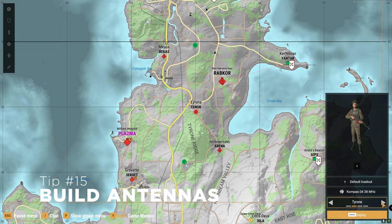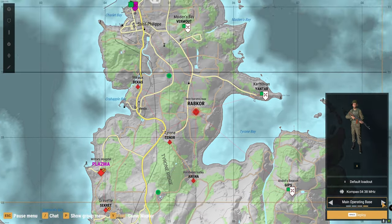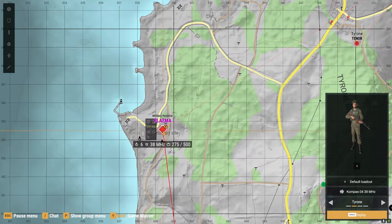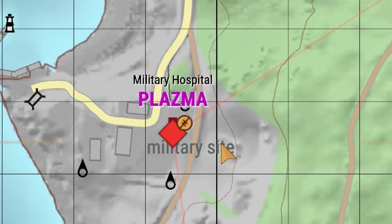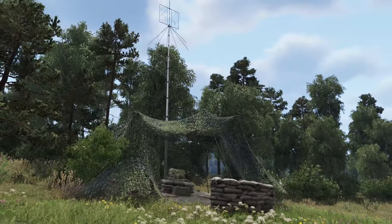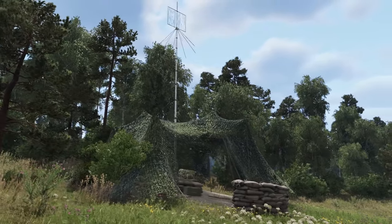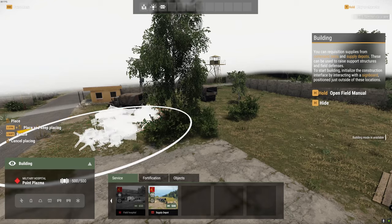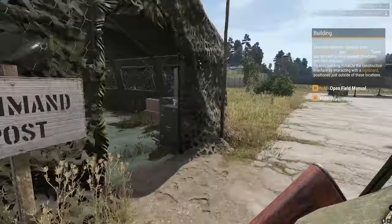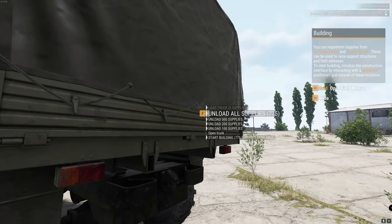Need to spawn somewhere nearby an objective but you can't, even though you have the points? The problem may just be that no one has built an antenna at that location yet. You can tell because the base will have an icon indicating it does not have a proper radio signal. Antennas cost 650 supplies, so in order to build one you'll first need to build a supply depot, which expands your available resources from 500 to 5000. In most cases, you can do this with a single supply truck, provided no one has used resources elsewhere.